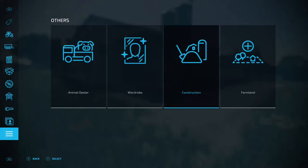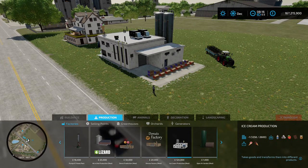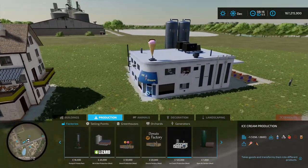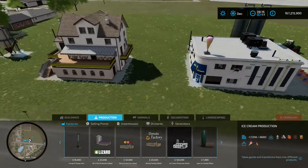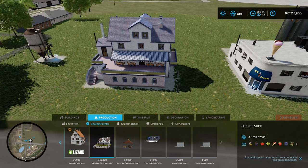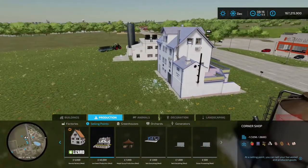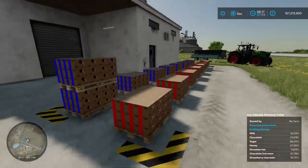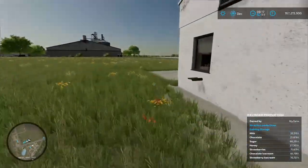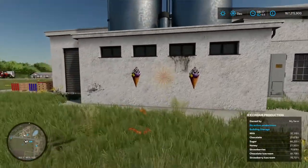You'll find this in the construction menu under productions and factories. Scrolling along, there it is — ice cream production, 120 grand to place down, styled after the base game dairy but with an ice cream theme. You'll also need somewhere to sell it: under selling points there's a corner shop. The drop-off point is round the back, the pallet spawn point is just there, the production chain menus are in the corner, and your loading-in point is round the back. I do like that it's got ice cream pictures on the side.